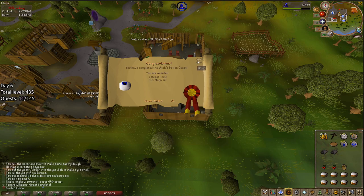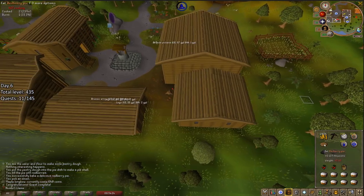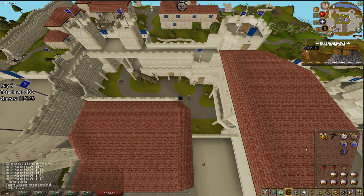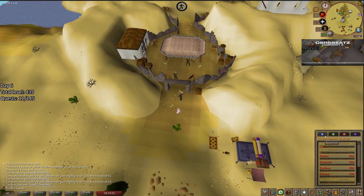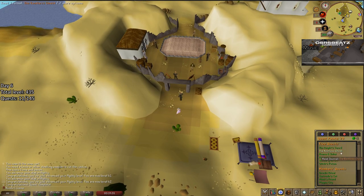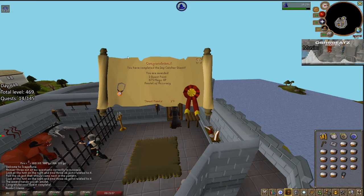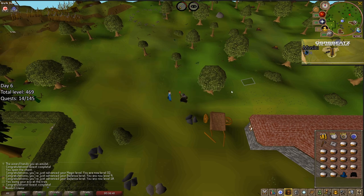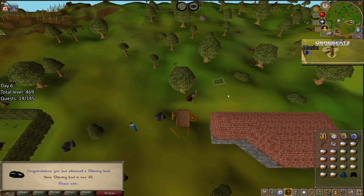Another quest complete — Witch's Potion. Time to take care of Knight's Sword. And I got the red berry pie on the second try. Big quest down — Knight's Sword. Tourist Trap complete, even though I skipped the dialogue. Big quest completion — Monkey Madness. Also, I can have the amulet now. Fight Arena done for some big Attack XP gains, but I'm about to Waterfall Quest anyway.